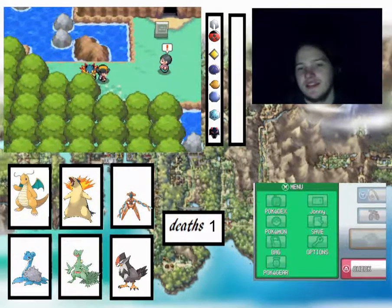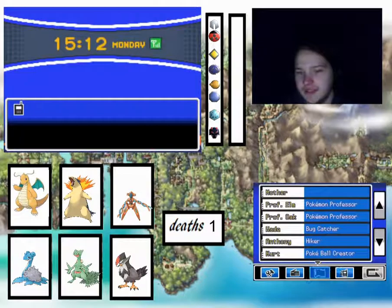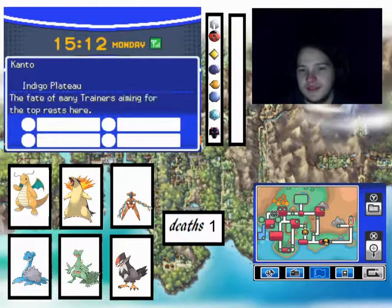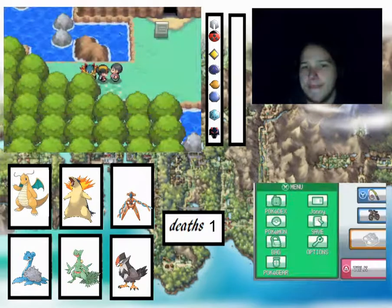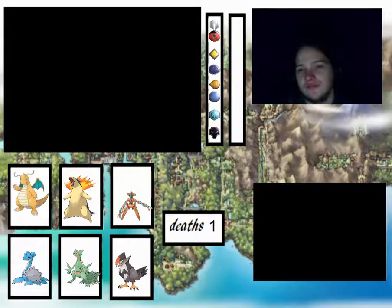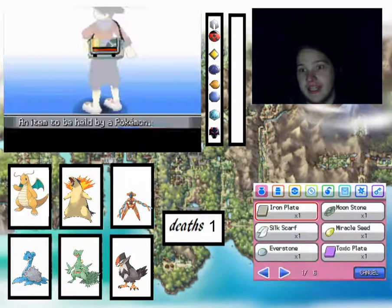I like that music. Hello — why are you walking up to me? Have we really taken our first step into Kanto? Oh, we have as well! That's so cool. We're heading to the edge of Victory Road. We've got a couple of places to go through first, like Tojo Falls, which I think we need Waterfall for, and I haven't taught it to anything yet.